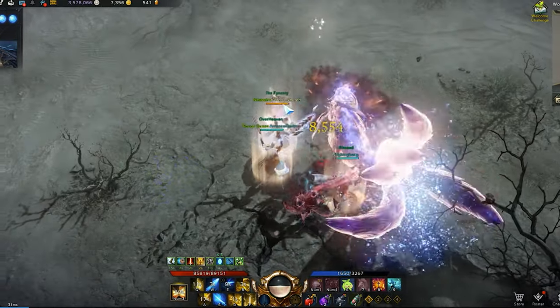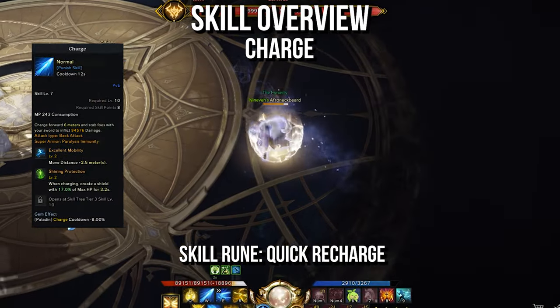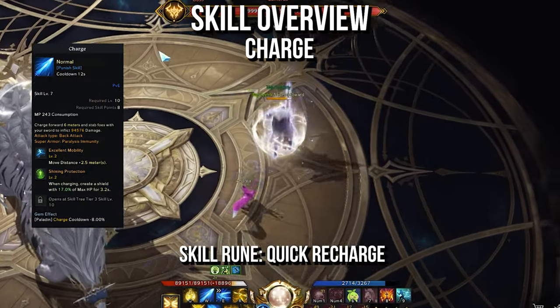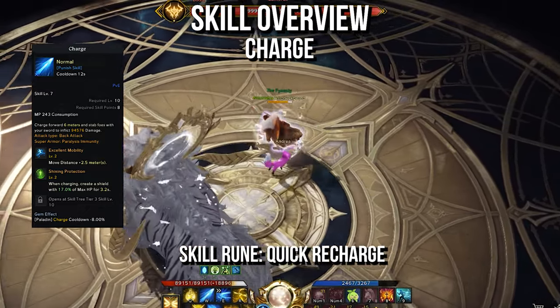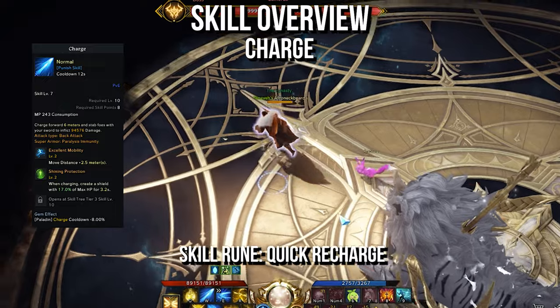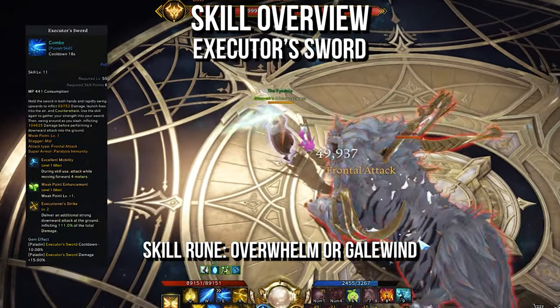Then we can look at a default skill build and when to use alternative skills. For our first ability, you have Charge — this is our primary mobility spell. You'll pick up Excellent Mobility for more range, and Shining Protection for a shield in the skill tree. You should use Quick Recharge for the skill rune. Executor's Sword has stagger, counter, and weak point all in one ability.